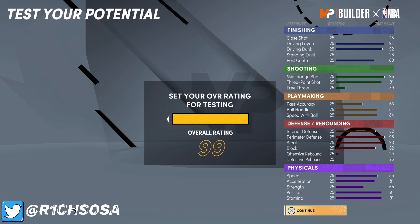Ball handle and speed with ball will both be 88. Your three-point shot will be a 95, mid-range will be 99, driving dunk will be 96, driving layup will be 98, and post control is going to be an 84.